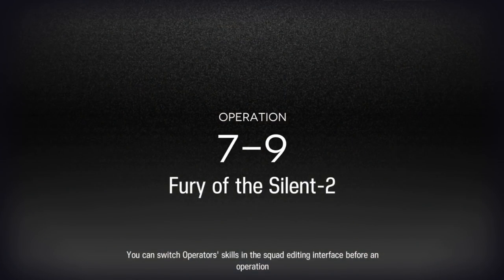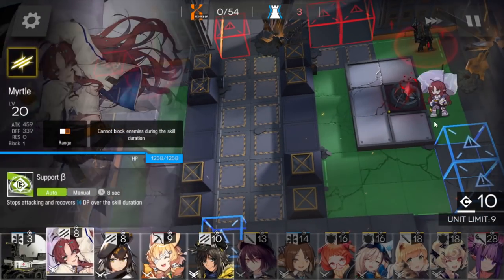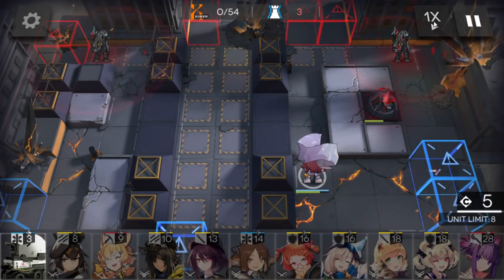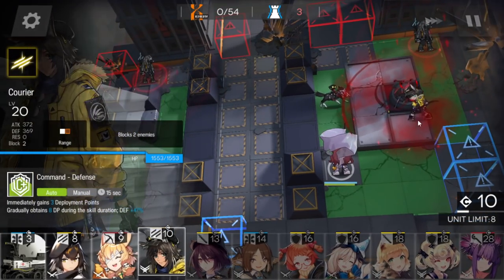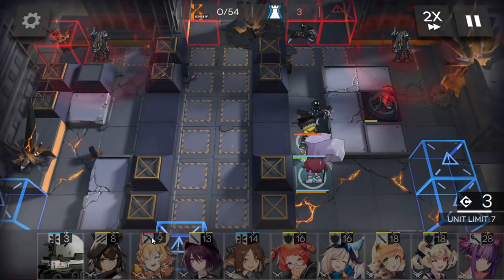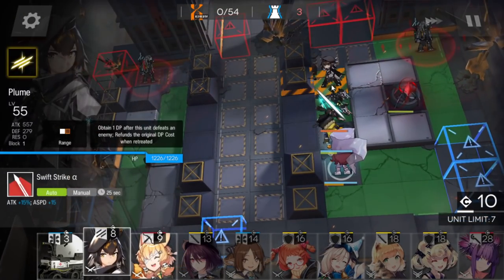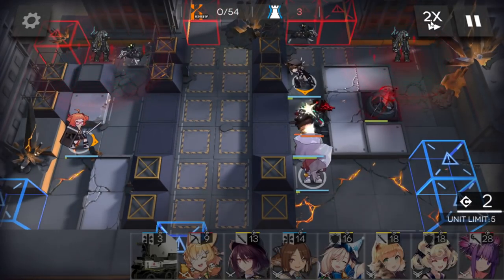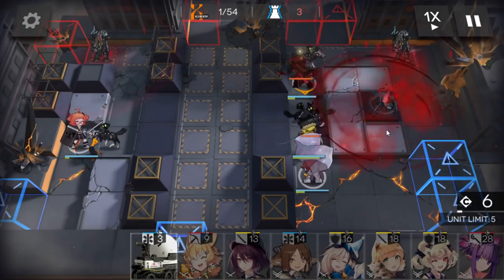Let's do this. Deploy Myrtle immediately here. At the beginning the deployment points management is really really hard. After this, immediately deploy the second vanguard and activate the skill. When the second dog is in that block, deploy the single block vanguard here, then a defender on this position. If you have Durnar, she's really good here because she has arts damage.